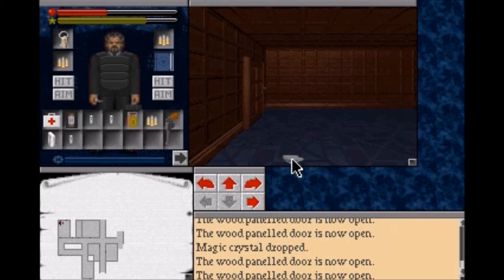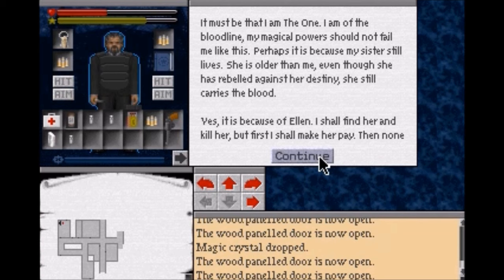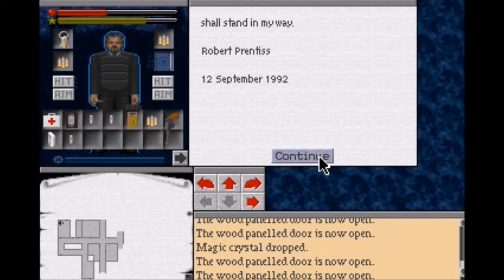A page torn from a diary: "A bad mistake. I must concentrate harder on the ancient books. While attempting to cast a spell to locate my sister, I inadvertently summoned a fire spawn into the asylum. I cannot control them. I hope the doors continue to hold. It must be that I am not the one - I am of the bloodline. My magical power should not fail me like this. Perhaps it is because my sister still lives - she's older than me. Even though she has rebelled against her destiny, she still carries the blood. Yes, it is because of Ellen. I shall find her and kill her. Robert Prentiss, September 12th, 1992."